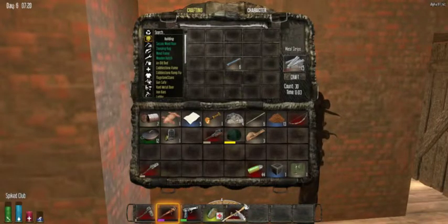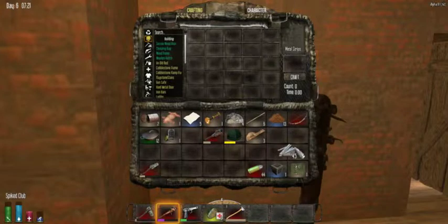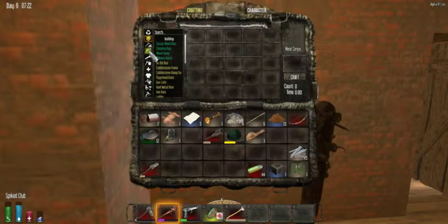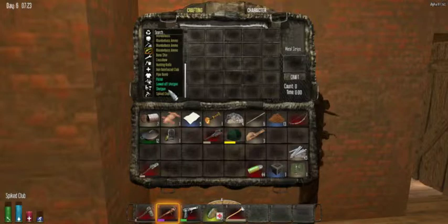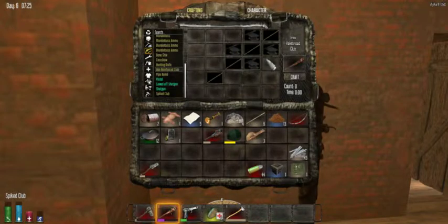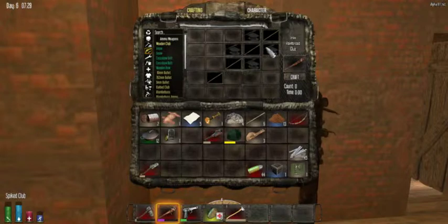Metal strips are used to repair your axe and your Spike Club. If you don't have a Spike Club and can't find one right away, I recommend using the Iron Reinforced Club, which is made with basically 4 sticks and 4 scrap iron. It's a decent starter weapon if you need melee and don't have a bow yet. It'll take a couple hits to take them down, but in the end it's actually pretty helpful.